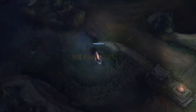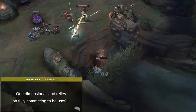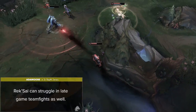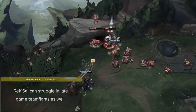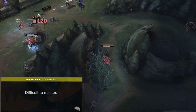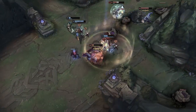Rek'Sai's biggest weakness is that she can be one-dimensional and relies on fully committing to be useful. This makes playing her very difficult into champions with a ton of peel such as Janna, or CC tanks such as Leona. Making one small mistake can leave you instantly bursted, especially since you're building mostly damage. Rek'Sai can also struggle in late-game teamfights, since her main goal is to focus down one specific target — this gets more difficult when enemies are grouped up, and gets even worse when ADCs and midlaners start building defensive items.